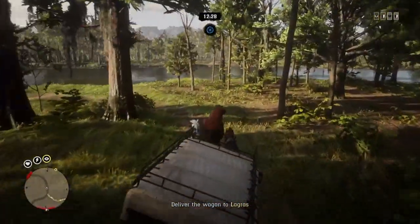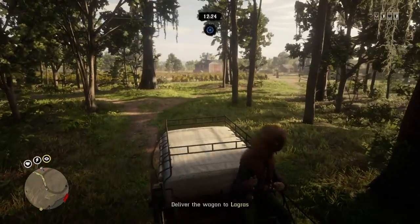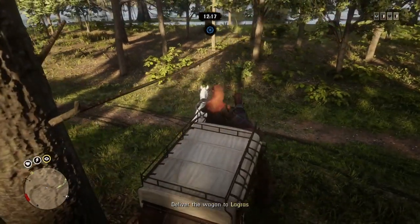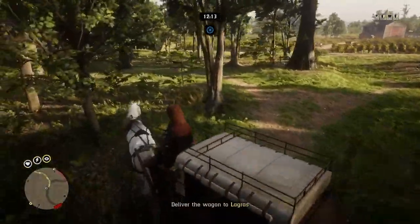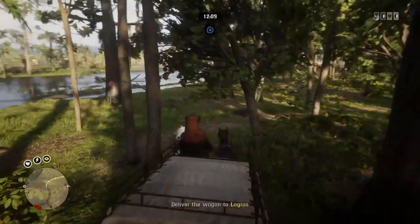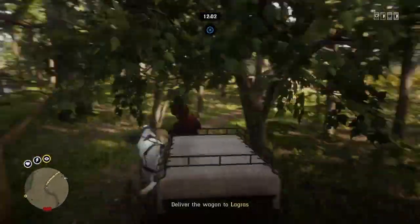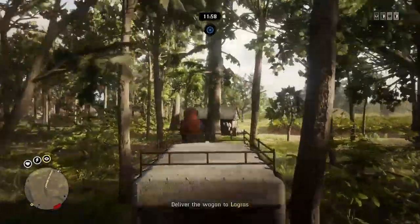Once you get hold of the objective — in this case, deliver the wagon — you might be doing a horse theft, a mail delivery, or any kind of mission. All you have to do is follow the waypoint toward the objective, but don't deliver it into the circular yellow zone yet. Just go toward the objective and I'll tell you what to do next.